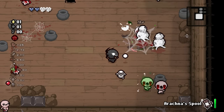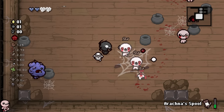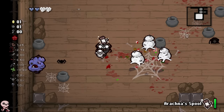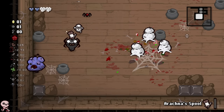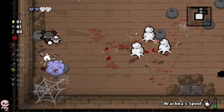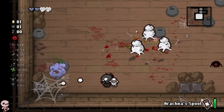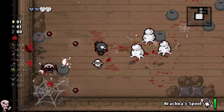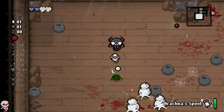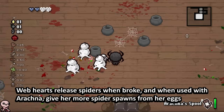Look at that new mechanic! The way this character works is you use the spool to kill enemies within it, and you spawn little egg sacks. Do I have poison shots? I think I do — that kind of makes up for the low damage. Yeah, I do have poison shots. When the room is finished, these little sacks burst open into friendly spiders. Web hearts are easier to get rid of but increase the amount of spiders you get from your sacks.